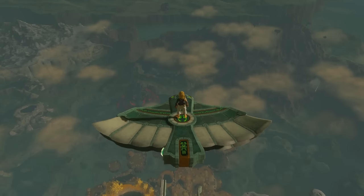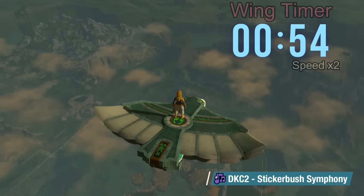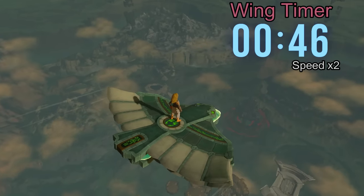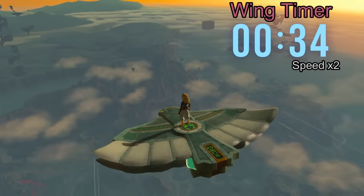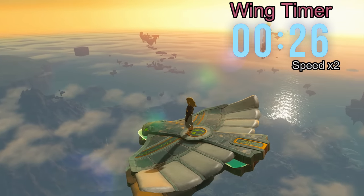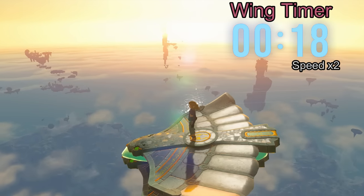Most people would agree that the Zonai wing left a lot to be desired. It's not really the wing's fault — it could be fun to use, but it's not really worth spending all that time making something cool with it only for it to last like one minute. We have come up with many ways to get around that by either spawning new wings mid-air or just avoiding them altogether, but these options don't have what we really want: a wing that lasts forever.